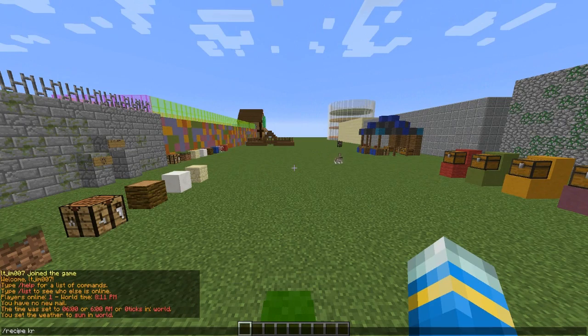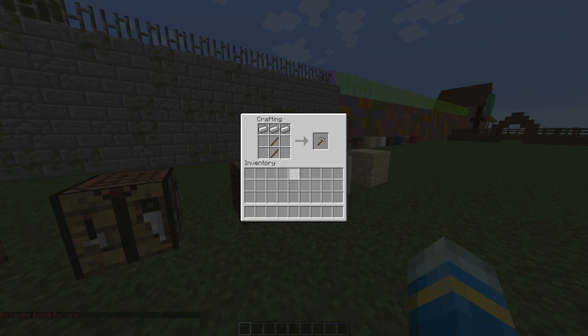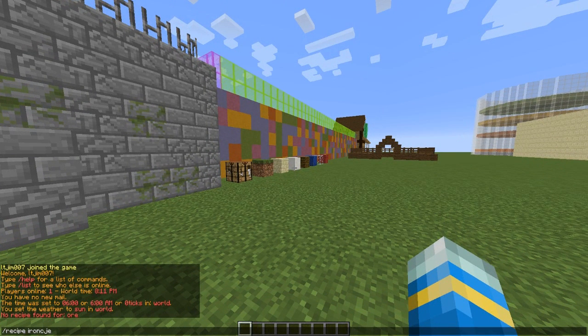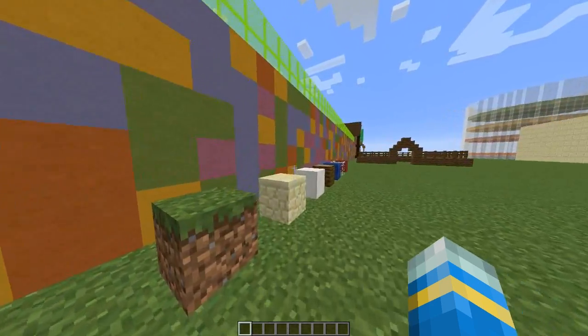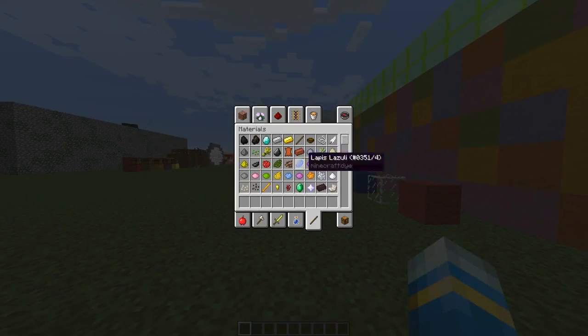If I type in ore — no, that won't pop up like that. So I have to type in iron, and then it'll flick through all the iron blocks and whatnot. Let's try iron chest plate — it finds iron chest plate, and that's the only thing that contains those words, so that's the only result that pops up.